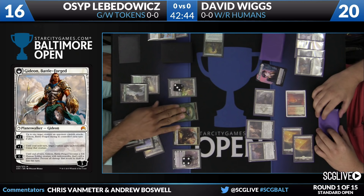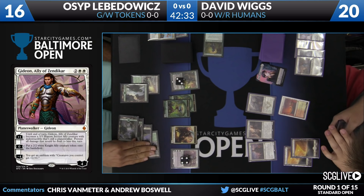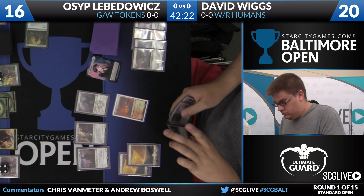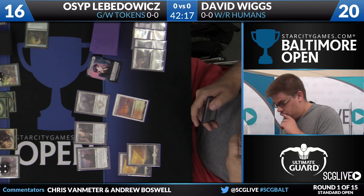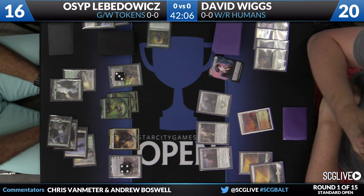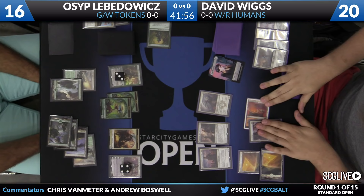Osep is going to use the zero ability and make a 2-2 Knight Ally, then plus his Nissa Voice of Zendikar to make another 0-1 Plant token and pass the turn back to David. One of the best cards for David would probably be a Grift's Boon — he wants a way to attack these Planeswalkers without having to send all of his creatures at the same one. Grift's Boon would also give him a way to get around the tokens that are starting to clog up the board. He's still not making any headway on Osep's life total.